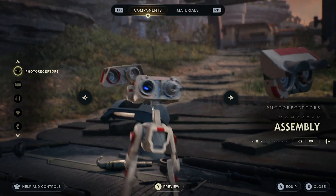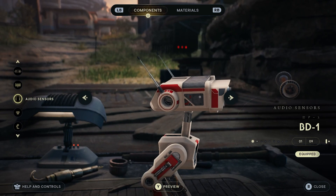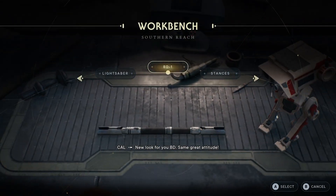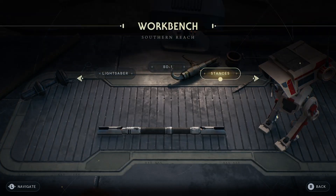BD-1 will also be able to be customized, very much like everything else. It seems like there's a massive section dedicated to letting you customize as much as you can, even in a story mode based game. You also have the different stances you can select from here as well.